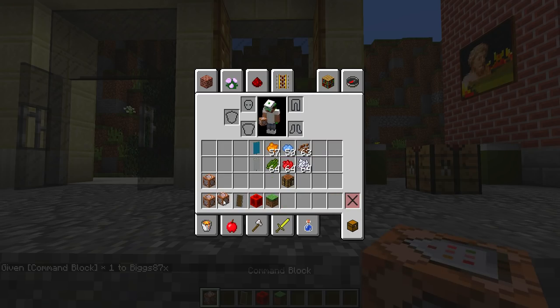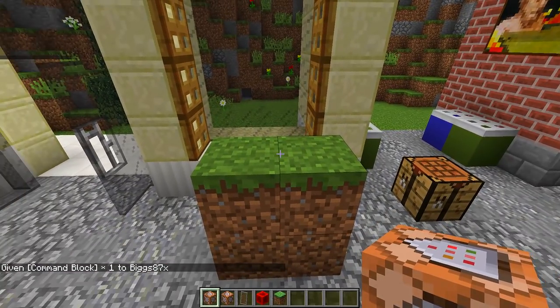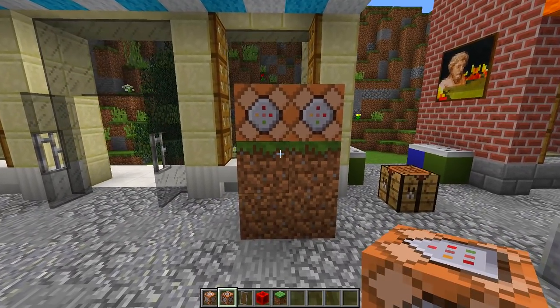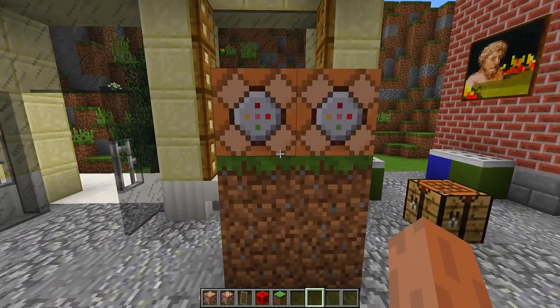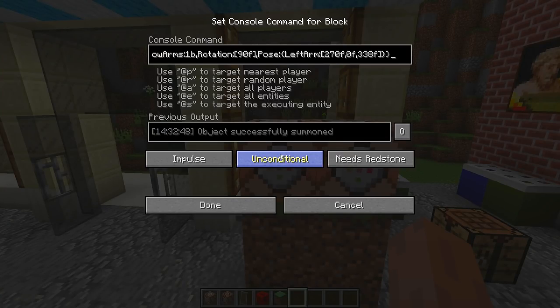Once you have your command block, what we then need to do is place it down twice on top of these two blocks right here — one on the left and then one on the right. Now once we have placed down both of these command blocks, what we then need to do is right click on the left one. Once we have right clicked on the command block on the left we then need to paste in our first command.